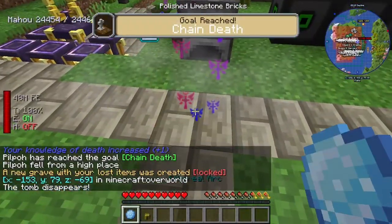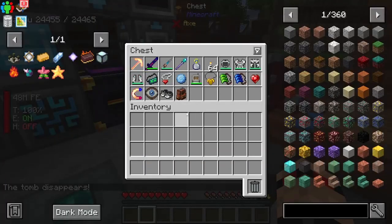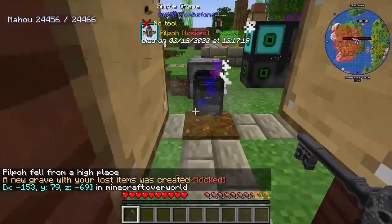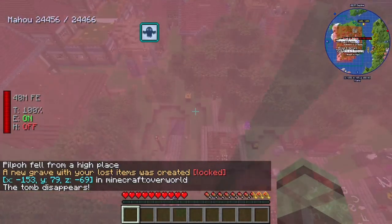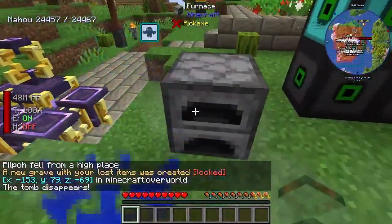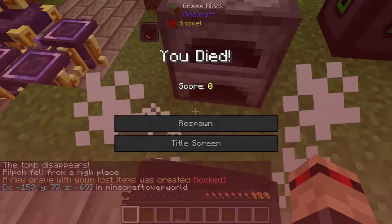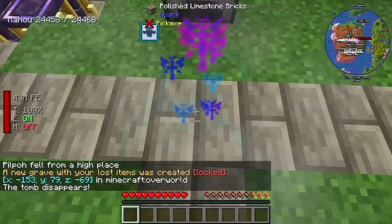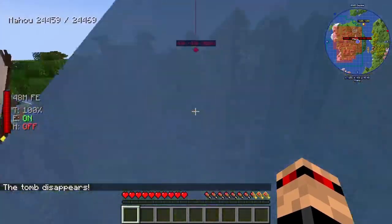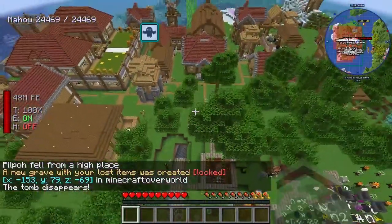Chain death, brilliant. What do I get from that? A bit of grave dust, okay. I'll put the orb away so it doesn't show up. Respawn. Thrilling content for you guys. I'm still a ghost. Doesn't look like I'm getting it. How have I still got night vision - does it give you night vision every time you die? Still not getting the humanoid flesh.